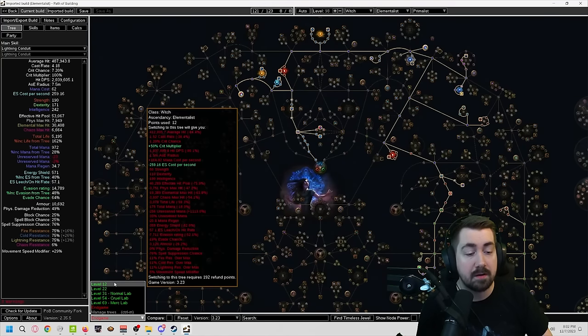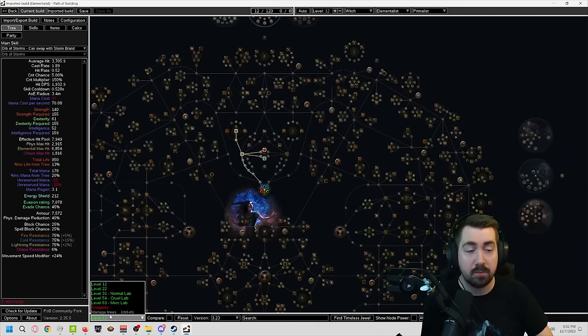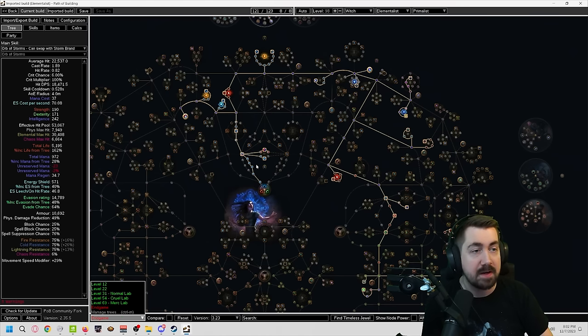As normal, we are using Path of Building. If you aren't familiar with this, we do have a video on how PoB works, so check that out. If you are familiar with it, we are using our normal step-by-step skill tree to make sure you don't get overloaded. The skill tree is very large, and we want to make sure you know exactly where to go. Ascendancies are baked into this as well, so it's very easy to follow.